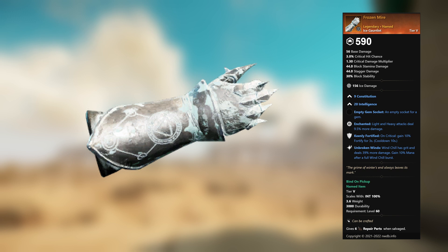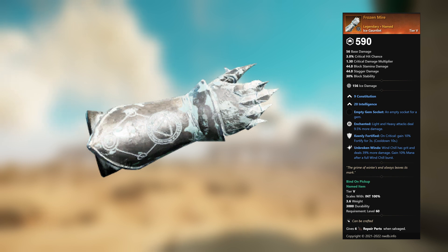Frozen Mire — legendary unnamed ice gauntlet. 9 Constitution, 20 Intelligence, empty gem socket. Enchanted: light and heavy attacks deal 9.5 percent more damage. Keenly Fortified: on critical, gain 10 percent fortify for 3 seconds. Unbroken Winds: Wind Chill has grit and deals 39 percent more damage; gain 10 percent mana after a full Wind Chill burst.